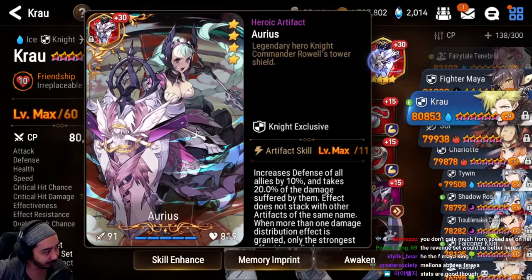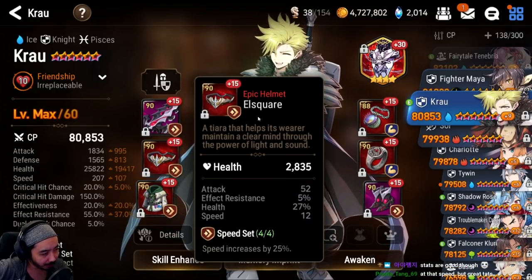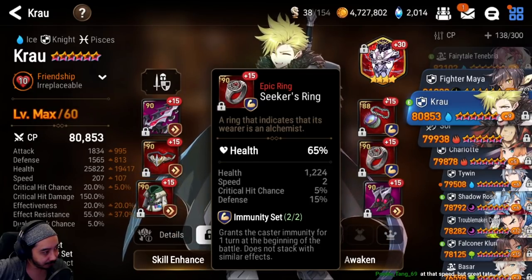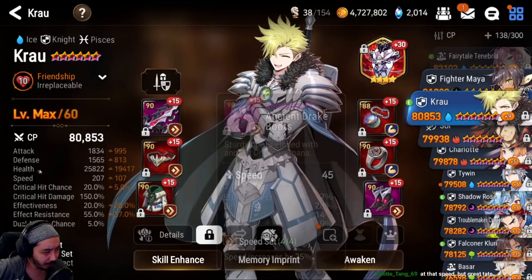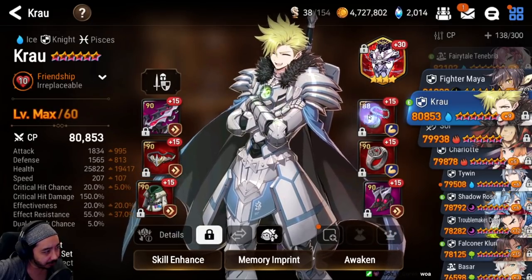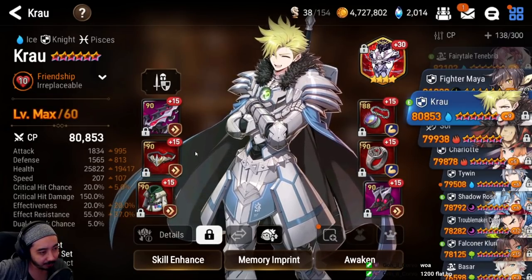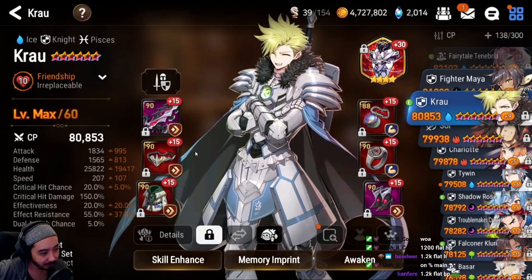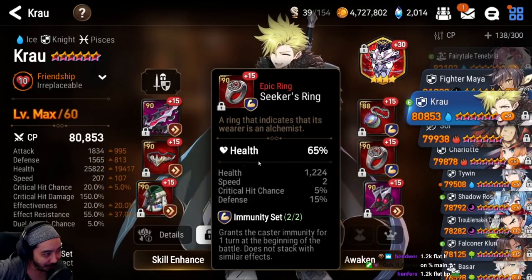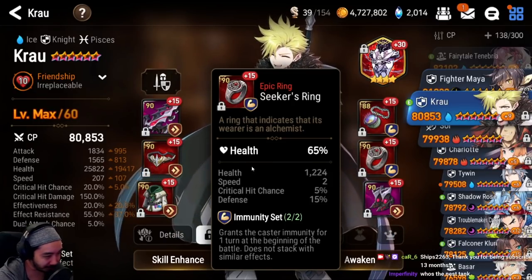Blue Crow is not in the best meta position but Sedge still uses him versus Rylet and ML Krau. He has almost 26K health with good defense. Sedge acknowledges the ring has 100 flat HP which isn't ideal, but with so many tanks built he has to make everything at least usable.